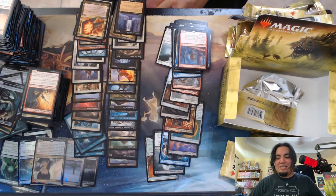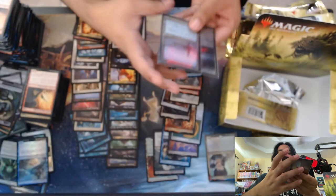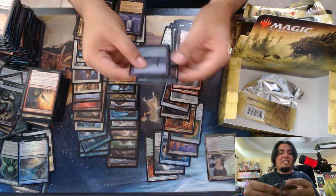Man, what a great box. I'm extremely happy. Some huge highlights — Jori En just for me personally, I love Jori En, and she's also an extremely powerful card. There are a lot of Jori En advocates out there. And we've got our two foil lands — Mystic Sanctuary and Urborg. These are incredible, especially the Sanctuary. A card that should have never been printed, I'm happy to have in foil. It's gonna probably fetch a high price or just look really nice in one of my decks, whatever format it's legal in.